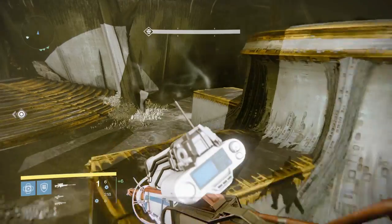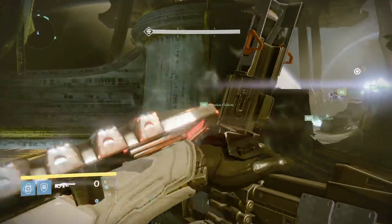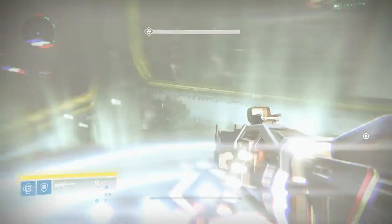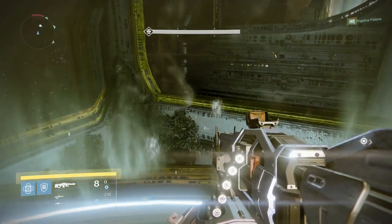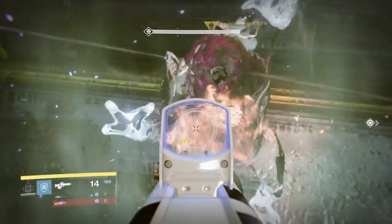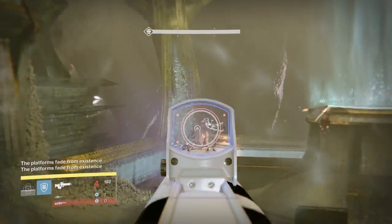Oryx is spawning on the back now. He slams his fist - relic runner jumps up first, then second platform, then third, then the final platform, same sequence as death singers. Ogres are spawning at the front side where Oryx is. Us at the back need to be ready for our ogres - burn them as quickly as possible, you don't want them running off to the center. Also keep those black orbs to the sides - if you kill ogres in the middle, the orb will be there and someone may run through it by accident.